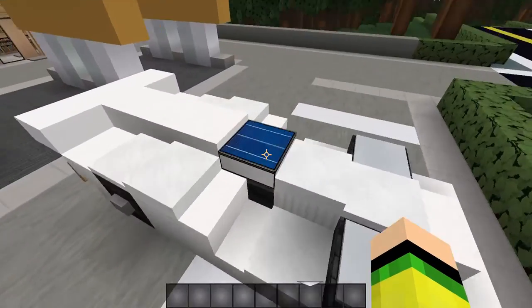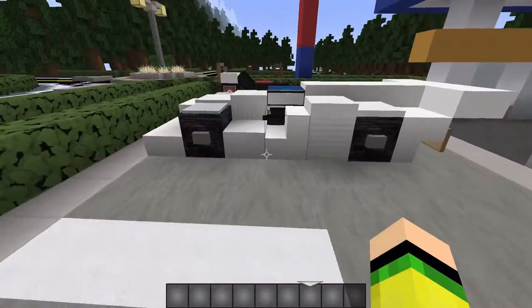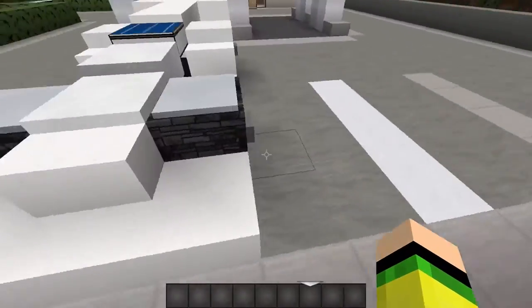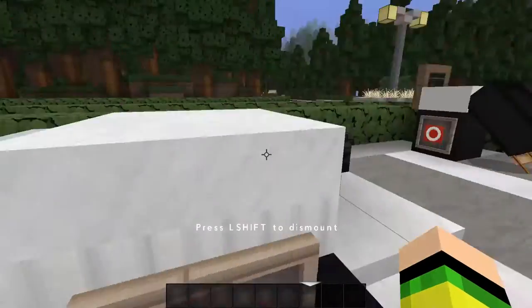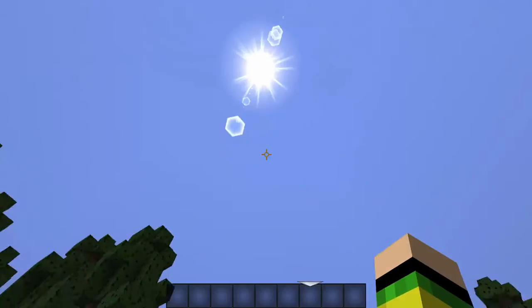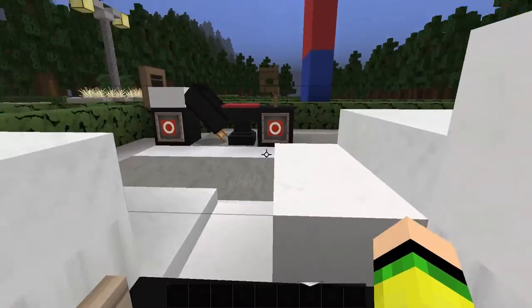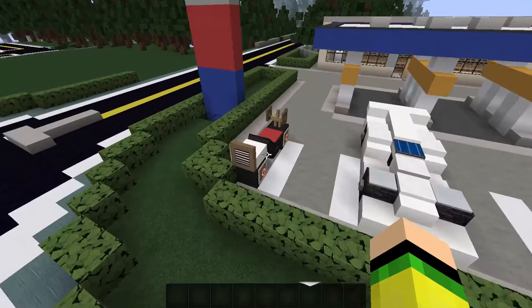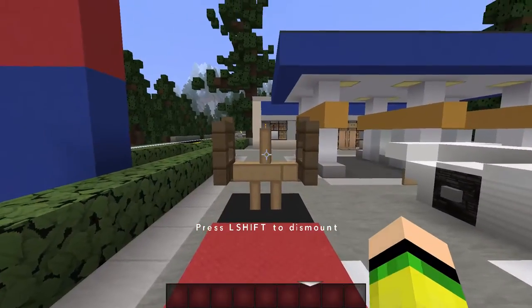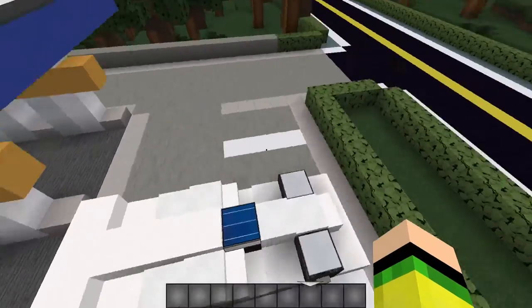Ladies and gentlemen, this is your recreation of the Lamborghini Veneno in Minecraft! To prove you can actually sit on it — there you go, you can actually see outside. Because of this glitch if you look down you'll see the sensor, but you can still look outside. The snow might kind of block your view but it's still pretty nice. Freaking motorbike right over here and now this is the Lamborghini right there — wow, amazing.